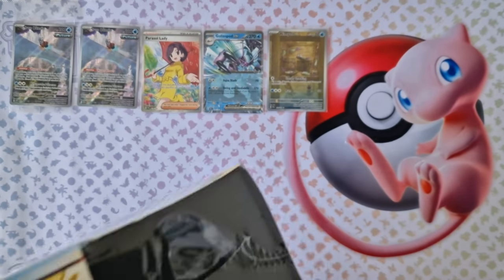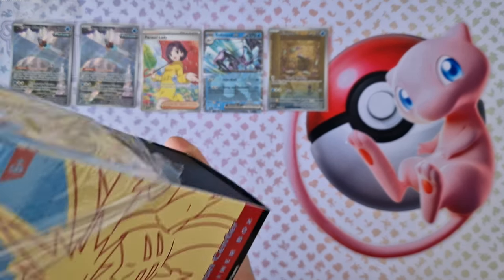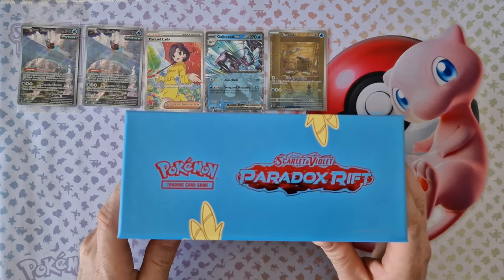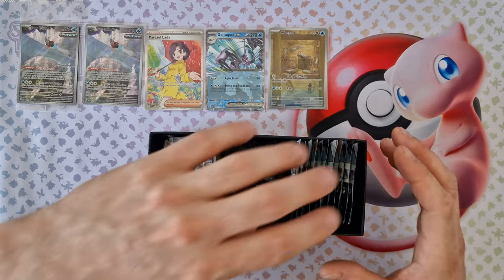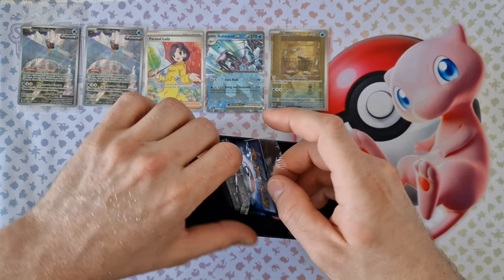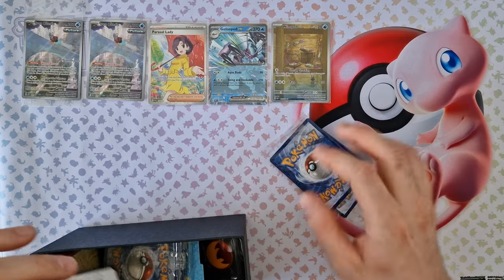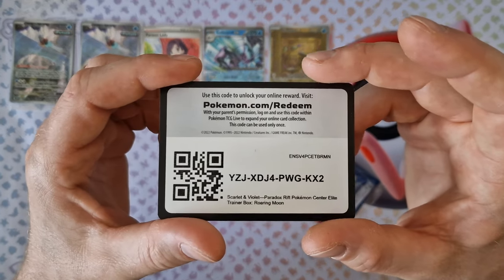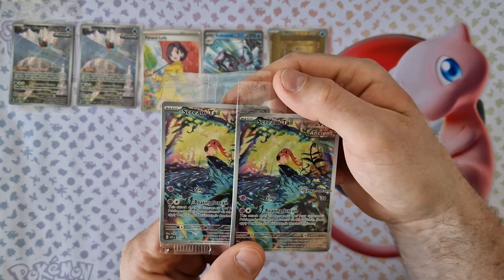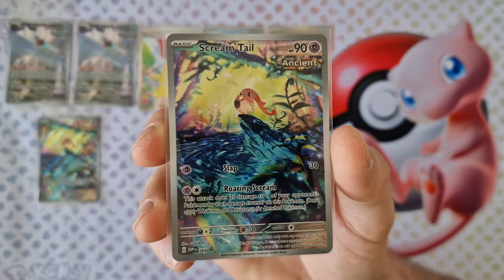Check — waiting for us. Inside the second box it's the same things. Again eleven boosters. Here's the Promo card — Scream Tail — two Promo cards: one classic, one Promo legend. Here's the Scream Tail, one style.